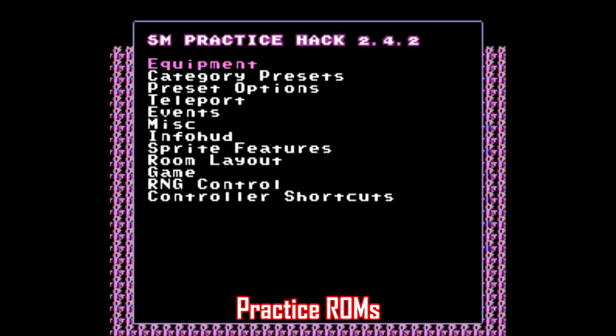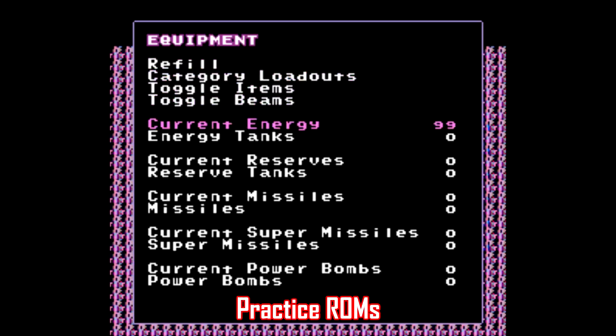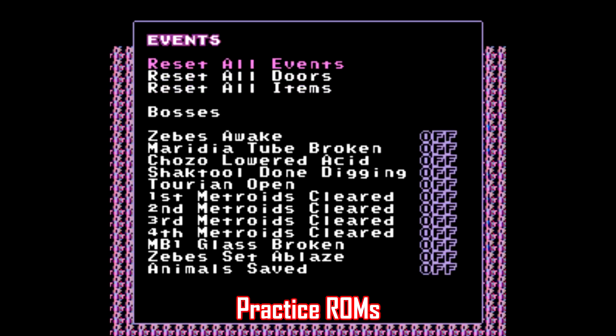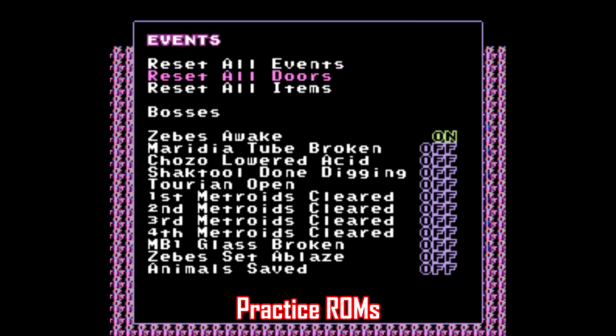With the Super Metroid practice ROM, you can hold Start and then press Select, and you've got an entire menu of settings to mess with. You can adjust your stats and items, as well as boss fights and events. I've got a few links in the description where you can find some of these, and I think they're very useful resources if you're interested in getting into speedrunning.